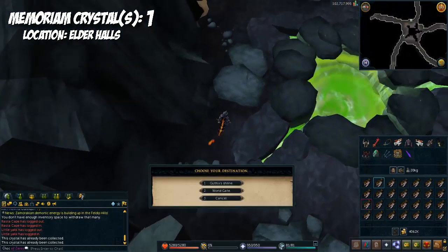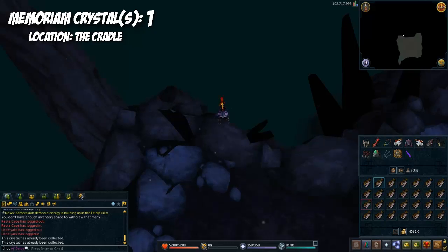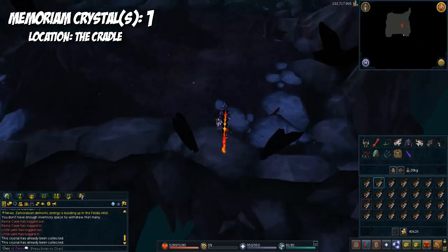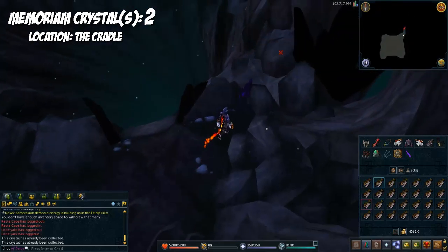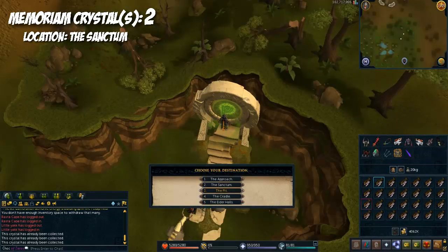Now you're going to want to teleport out and go to the World Gate — this is why you need the ring, it's a lot faster. A lot of people don't seem to know where the next crystal is, but after the quest it's going to be right by your hand.